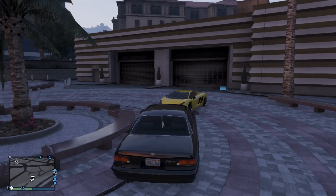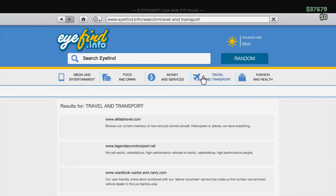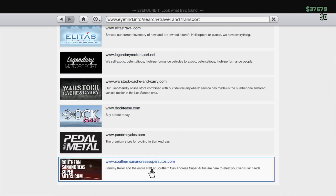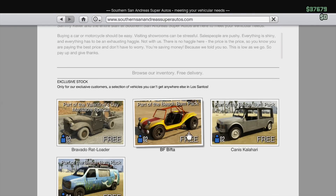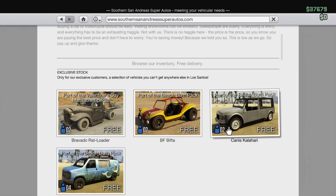Now go on your phone, go to the internet, then go to Travel and Transport and Southern Super Autos. Just order one of the free cars — it doesn't matter which one.